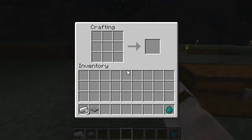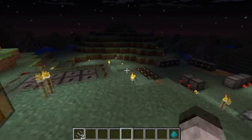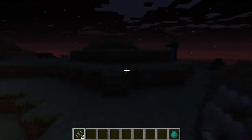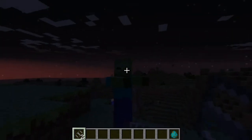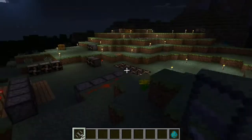The next thing I'll show you is the bear trap. You make a bear trap like this: five iron ingots and a pressure plate in the middle, and you get two bear traps. Bear traps can be used to trap any kind of mob — hostile, anything. Just place it here and the mob will get trapped in the bear trap, and over time will start taking damage and die.